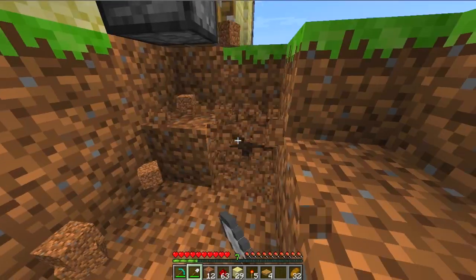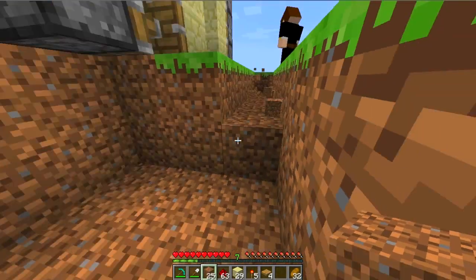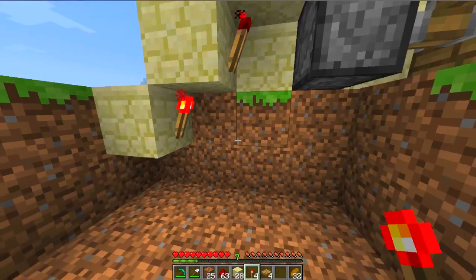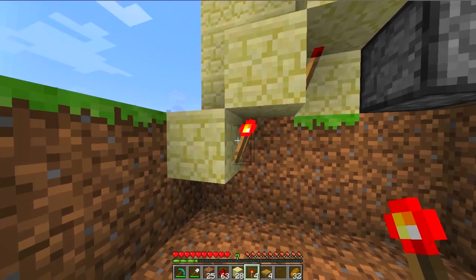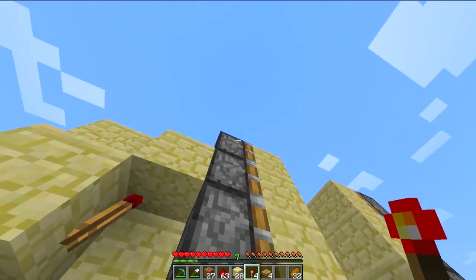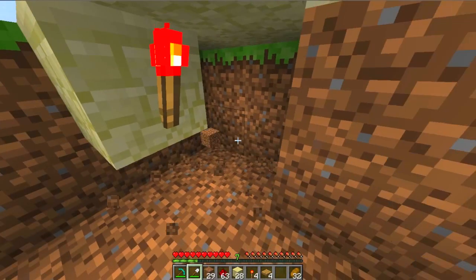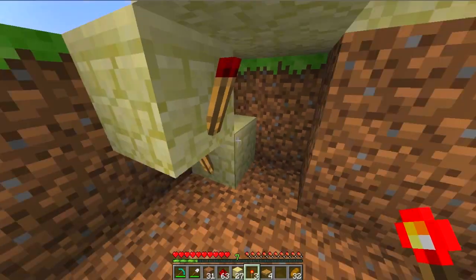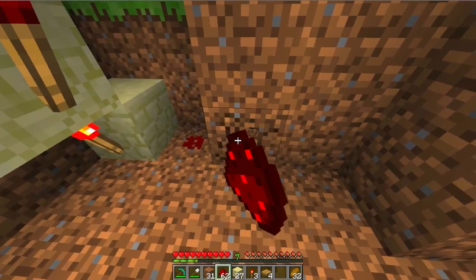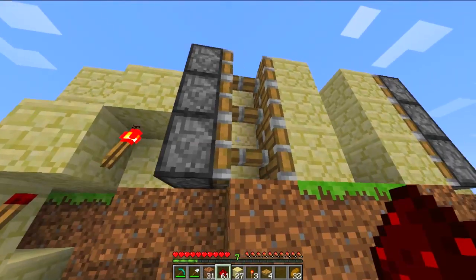Joe, if you could start digging out the same area on the other side. Then from here, place another piston there, and as you can see, that torch powers that block, which turns off that torch, which turns off that block and the one on top. Now we just need to invert it once more, so if I place another torch there, we've got it. When the redstone signal comes on, that torch will go off, that torch will come on, that one will go off, and the doors will open.